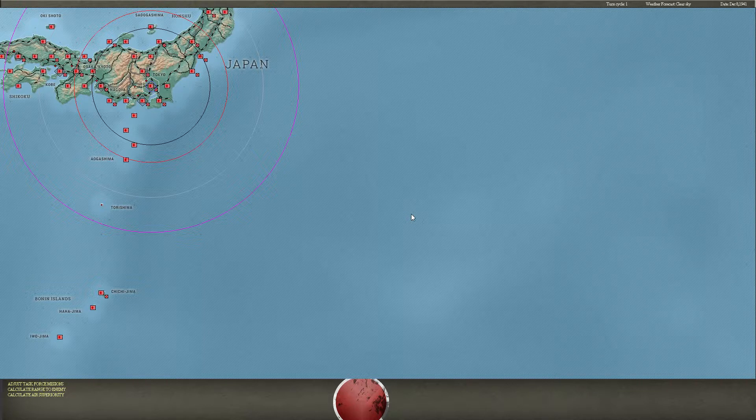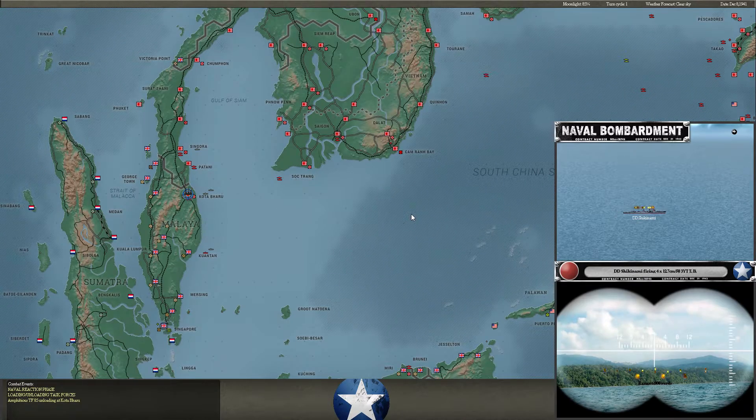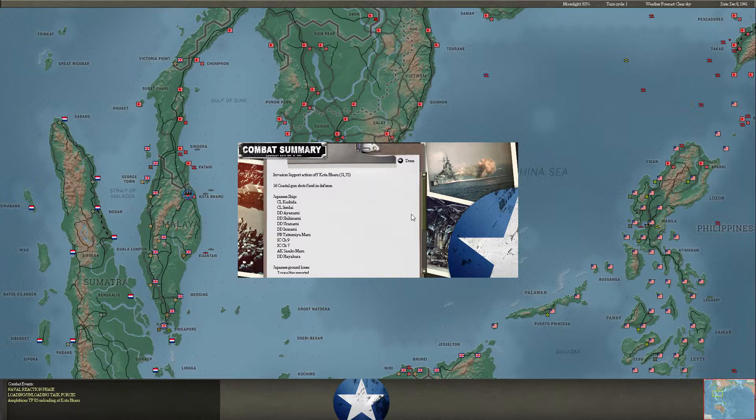Hello everyone! Welcome to another turn of Yamamoto's Folly, my play-by-email campaign against Pirate Joe, playing as the Empire of Japan. It is December 8th, 1941, and after a successful December 7th, we're going to see what the Allies have to throw back at us this turn. I always find that December 8th is a little bit tricky for Japan.